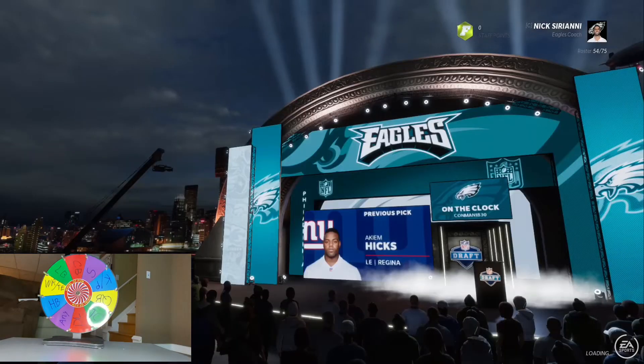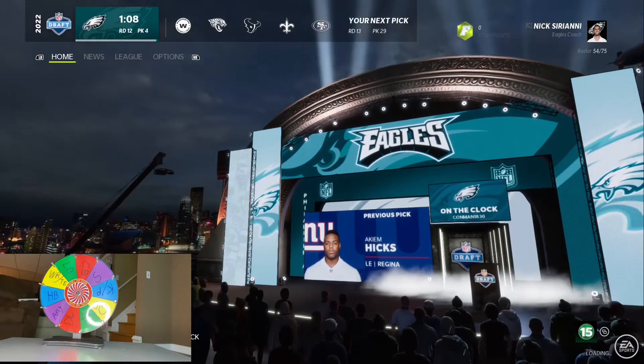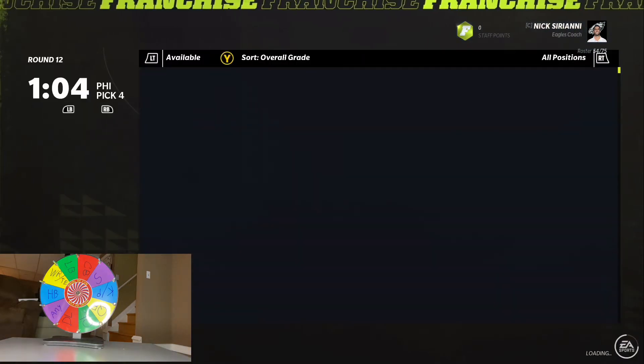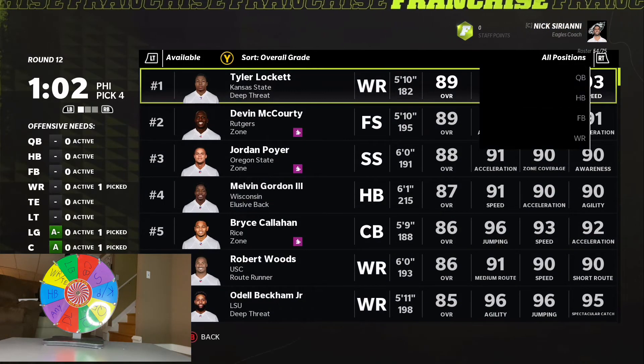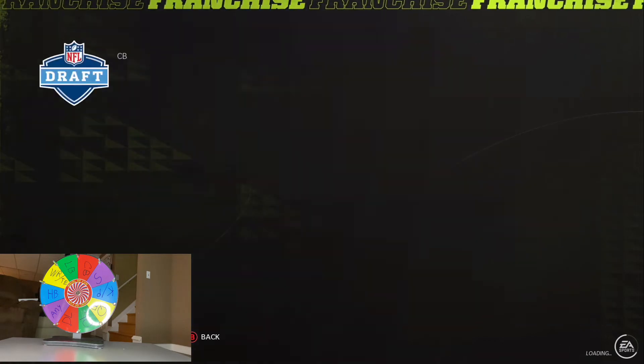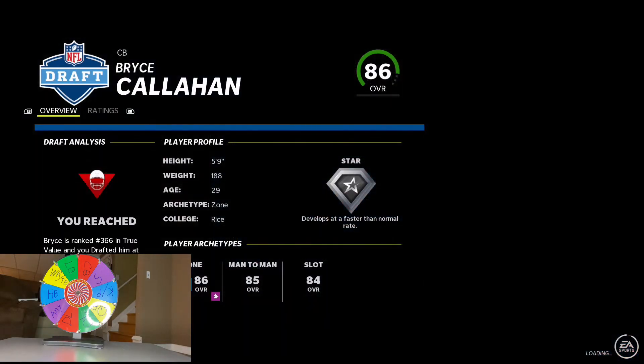Corner again. We don't need a corner, but we have to take one. What round are we on — 12? So we have three more rounds to get someone on offense. Bryce Callahan, welcome to the squad.